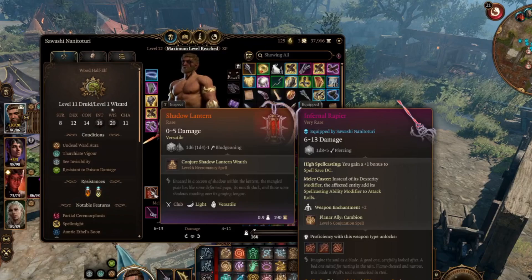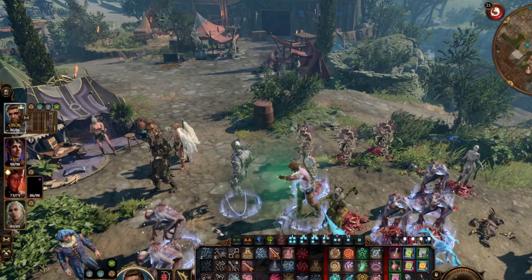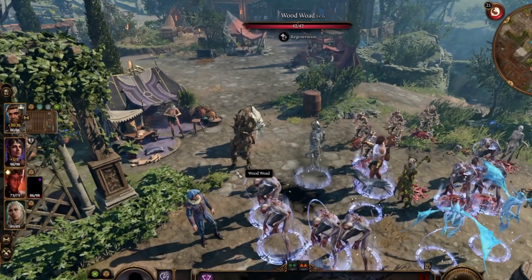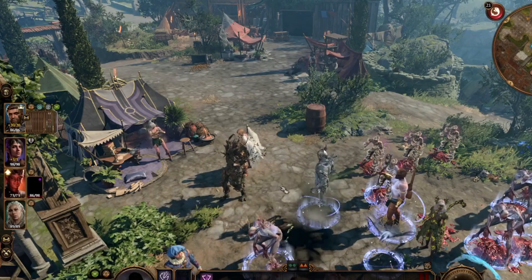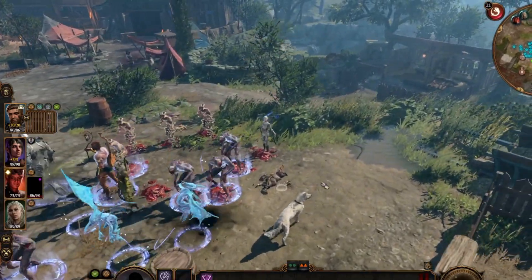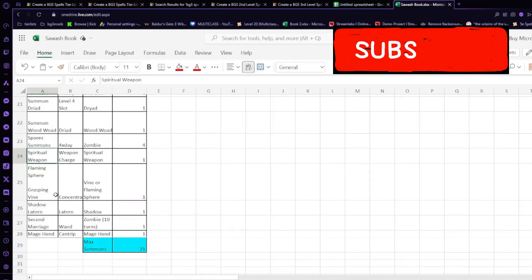Next is an item you can get in Act 2 called the Shadow Lantern — it allows you to summon a Shadow Elemental. It may not look like much but it's actually pretty strong: 60 HP and it can deal 2d8 plus 2d4 damage and Strength-drain the enemy. You can't see it until it attacks, which is really cool.